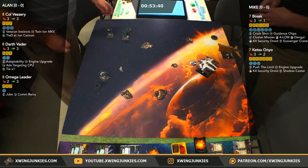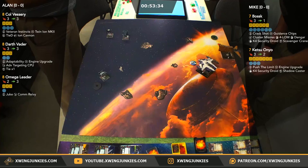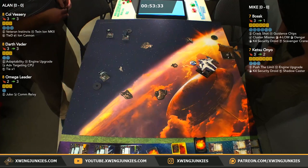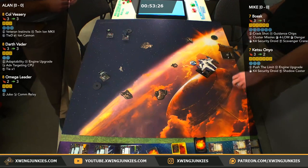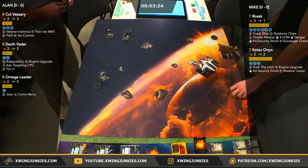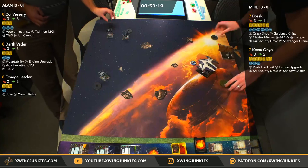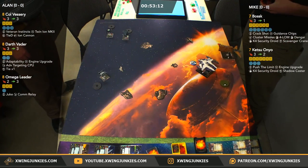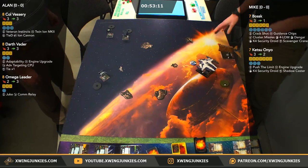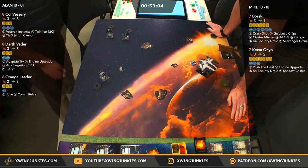I'm interested to see how fast Mike brings this Ketsu in. I keep saying Asajj — I've got to stop that. I'm still seeing Asajj on the board from a previous game. And this defender — I wonder if we'll just see another 4K out of it, although he did barrel roll forward so that might put him off the board. Vader already in a pretty good spot to just slip into the side of these ships. He does have to be wary of where Bossk is going. If Mike decides to split his ships up, he could be jousting a Bossk with Vader, which I don't think you really want to do.